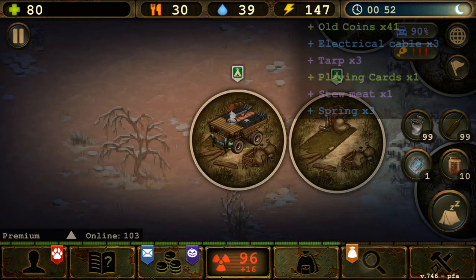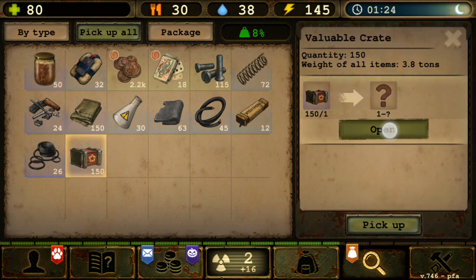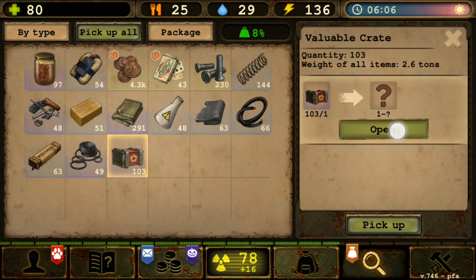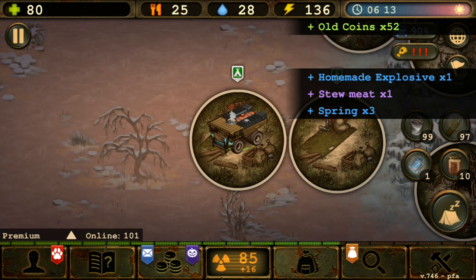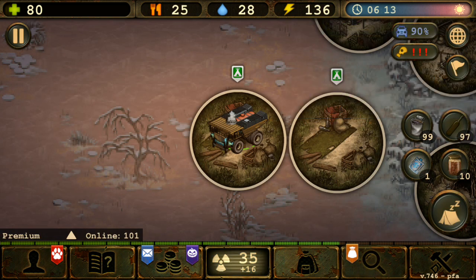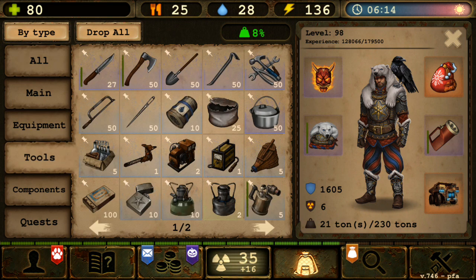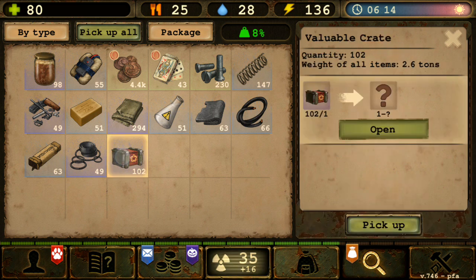We're already off to a great start here. I got so much stuff. Obviously, as you can see, I got a lot of rubber parts and electric cable. And then there is also this one over here — electrodes. I really need that for the welder, pretty much. I need those.